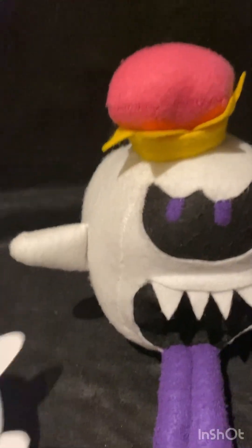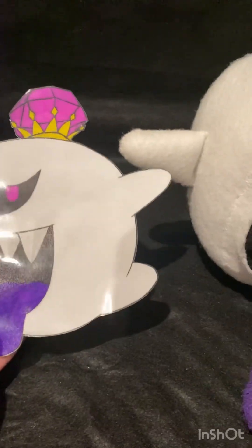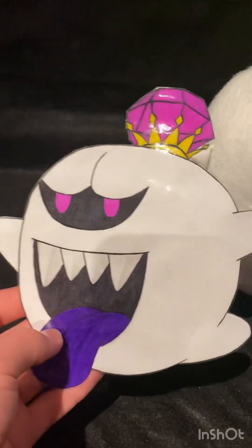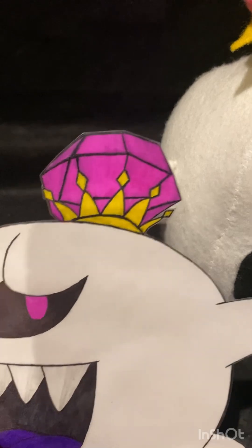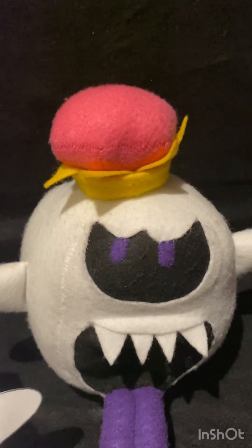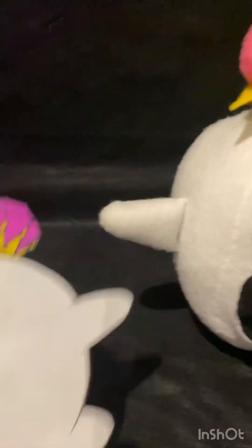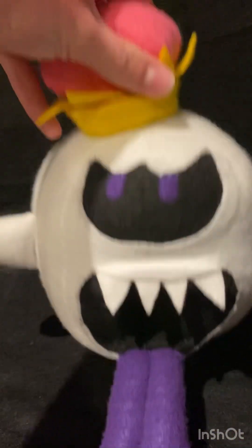Here's the drawing, which is pretty simple. It's just his Luigi's Mansion 2 artwork. Not too much to say about it. I used to have the gem in his crown the same color as his eyes — just purple — but I just changed it to pink. Let me know what you guys think of the drawing in the comments down below. Back to the plush.